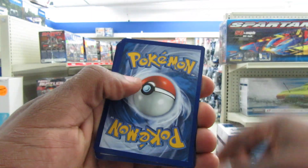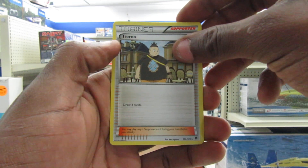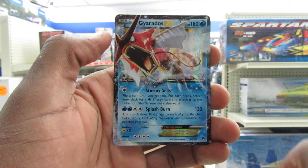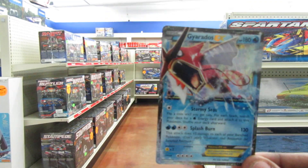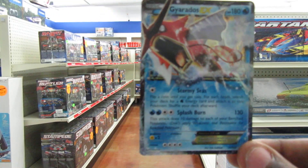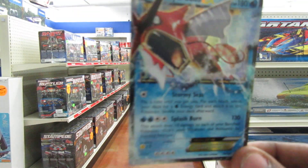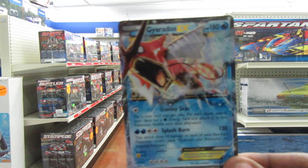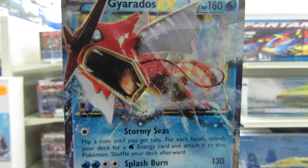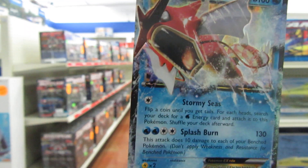Pack number two — we have a Tierno, an Espeon, and a Gyarados EX! No way we pulled a Gyarados EX in a Breakpoint pack! It was out of a Gyarados pack and we pulled a Gyarados EX, people. I'm freaking out. Oh my God, I am freaking out. I wish my camera would just focus on that — look at that beauty. We pulled a Gyarados EX on the second pack pull. That is amazing.